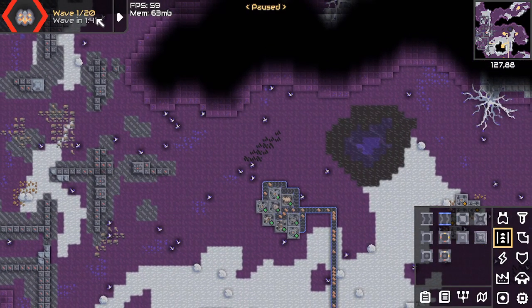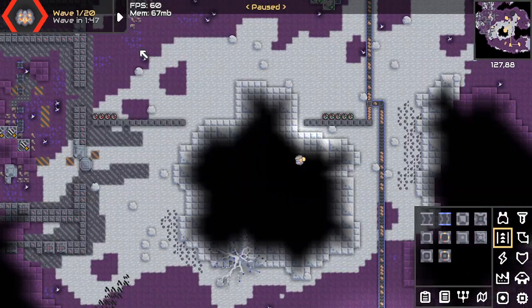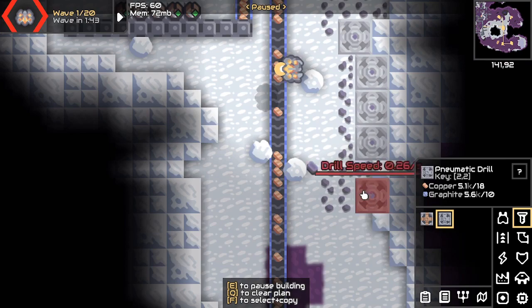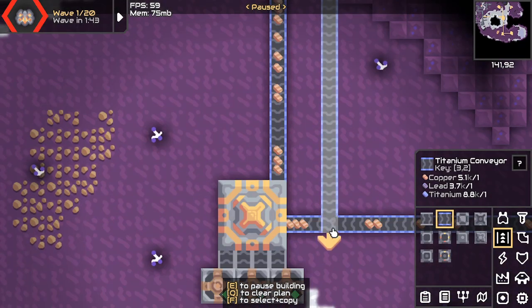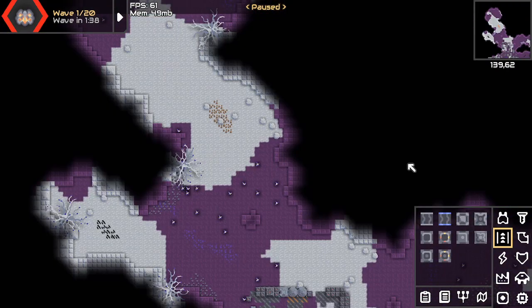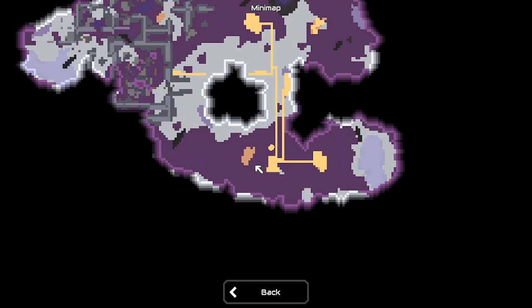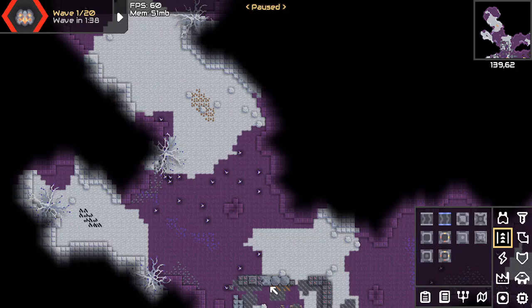There are only 20 waves. Interesting. It could be less waves but stronger enemies, or this could be one of the easier maps. We have lead over here, so let's grab it — why not? Connect it to the core as usual. I think we've covered all of the copper ores, except this one. Oh, never mind, there's a patch right there to the core.